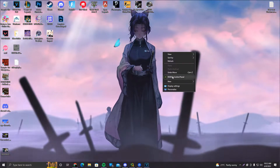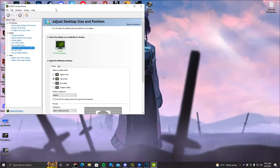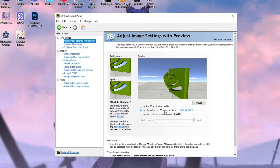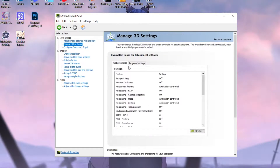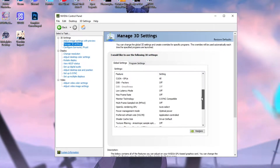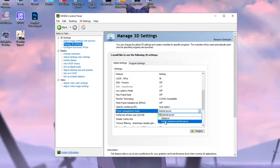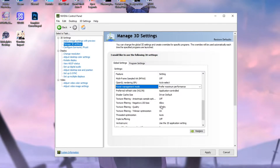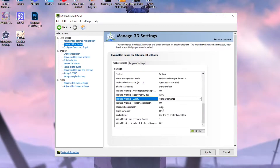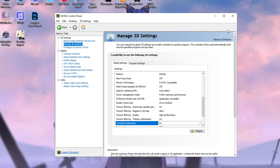Now go to the NVIDIA Control Panel or AMD Control Panel. Click on Adjust Image Settings with Preview and make sure you use Advanced 3D Image Settings. Click Take Me There, or you can click Manage 3D Settings. Under Power Management Mode, change Optimal Power to Prefer Maximum Performance. Scroll down to Texture Filtering Quality and set it to High Performance. Under Threaded Optimization, change Auto to On. Click Apply.